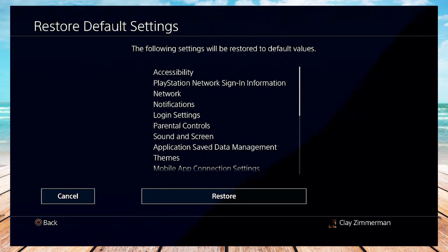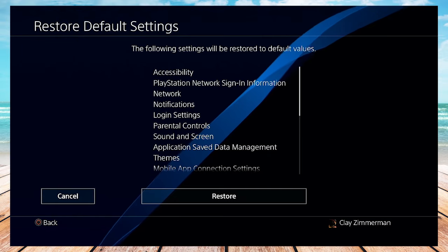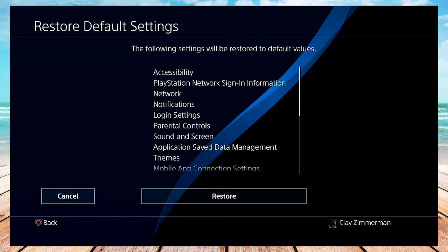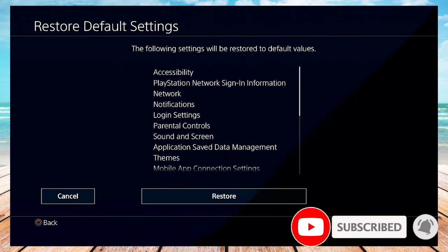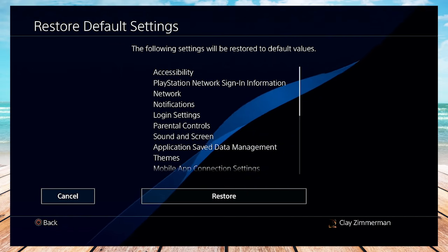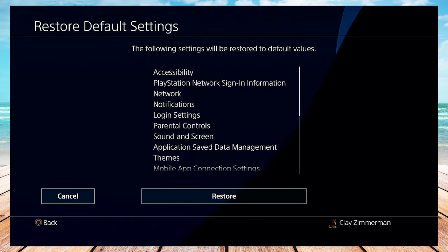So if you really want to just reset everything and basically wipe the memory on the PS4 of any networks or Wi-Fi routers that you've connected to in the past, this is one way to do it. It's hard to tell just how much you've changed the settings over the years, little by little, depending on how long you've had your console.